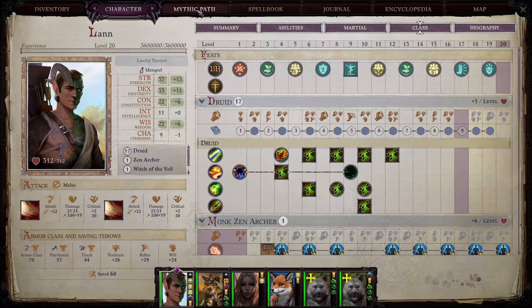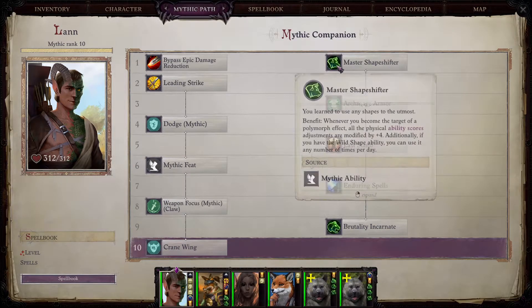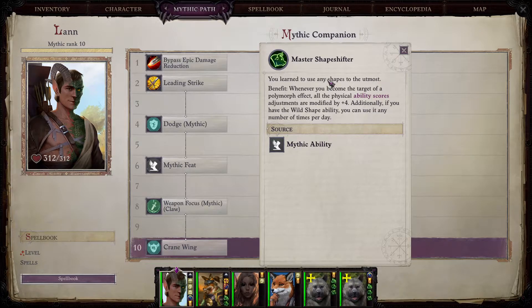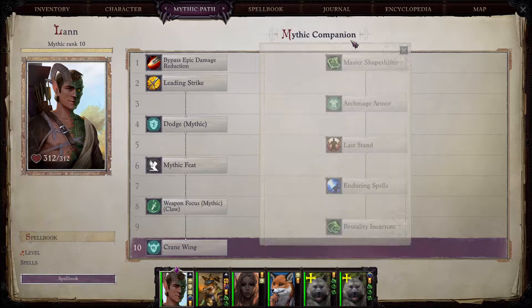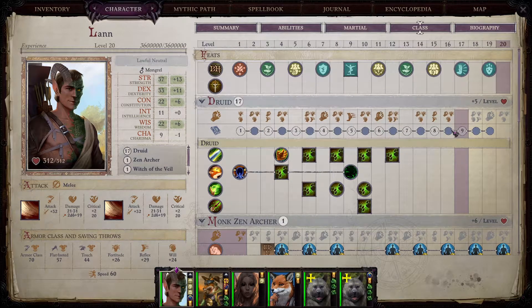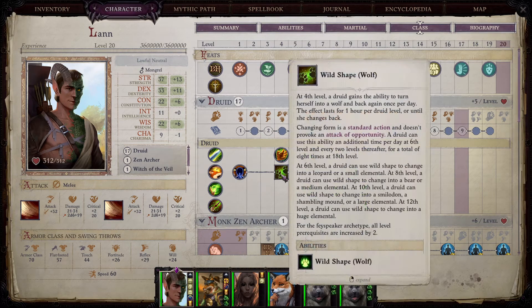Once you reach level six with your character and level four druid, at this point you should also have a mythic path level available. For your first mythic path level I tend to choose Master Shapeshifter. Master Shapeshifter is amazing — it gives you plus four to all your physical ability scores, meaning plus four strength, plus four dexterity, and plus four constitution. That's plus two to your armor class and plus two to your attack bonus while shapeshifted.